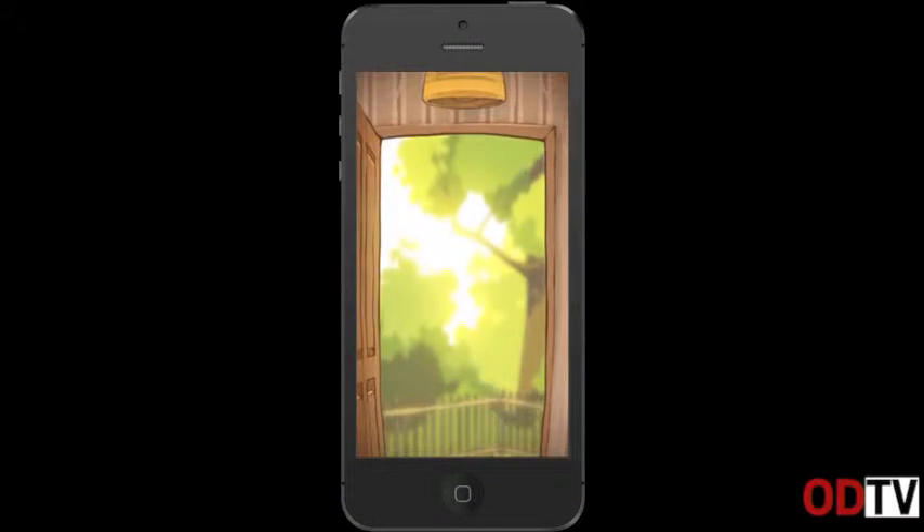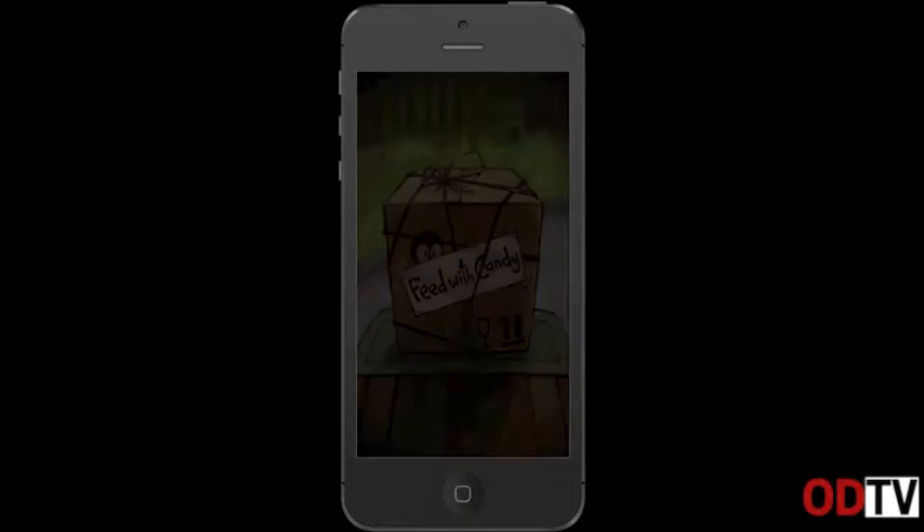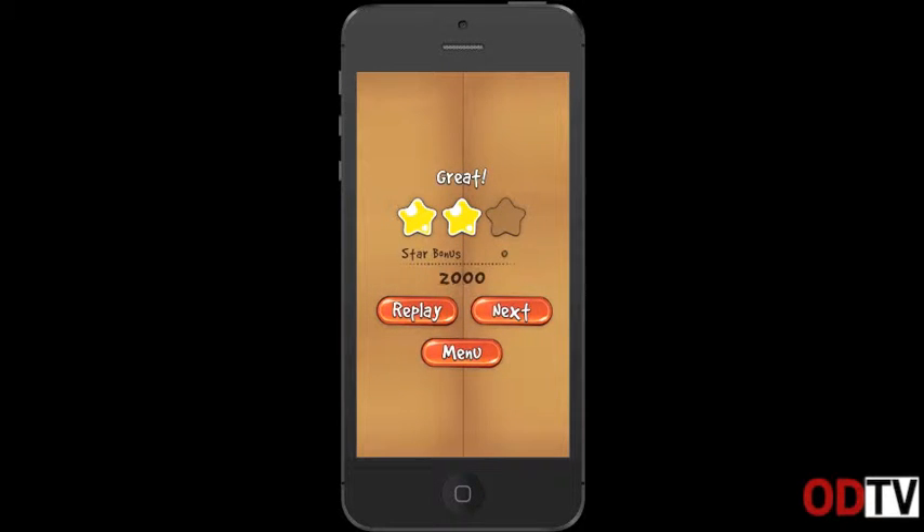Cut the Rope, released October 4th, 2010, has climbed to the top of the game charts this week. The game is about an adorable green monster named Um-Num that's fed with candy.